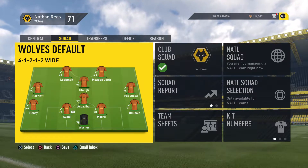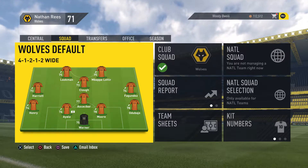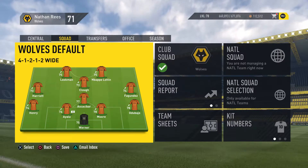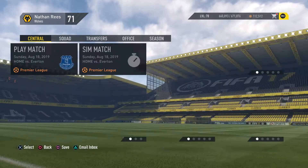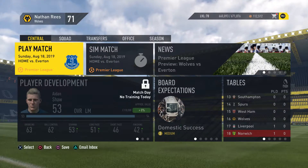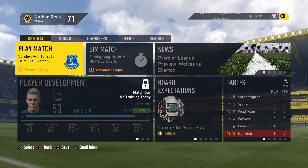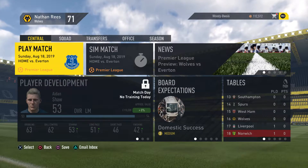Luckman and Mbappe up front, Clough as the centre attacking mid, Harit and Fagundes. Asgobar makes his debut at centre defensive mid, Moe and Ayala the two normal pair at the back. Odabagio on the right, Henry on the left, and Werner, the new goalkeeper, in goal. Two new players starting today — Emmanuel, signed from Ipswich at right back, is on the bench.